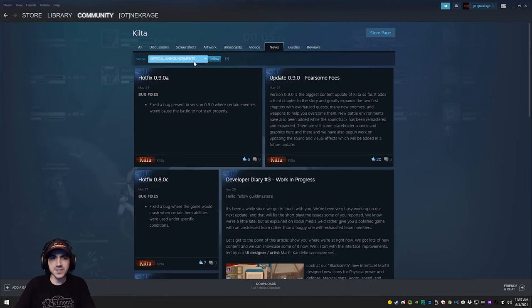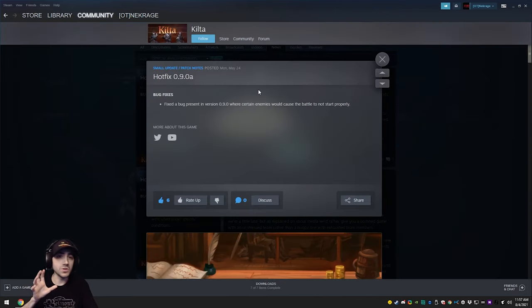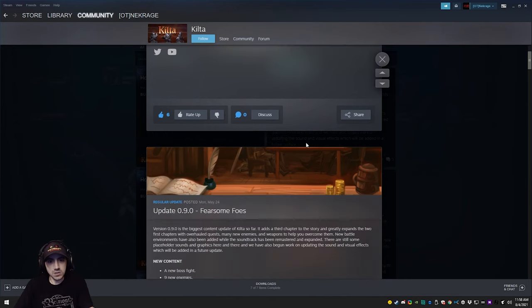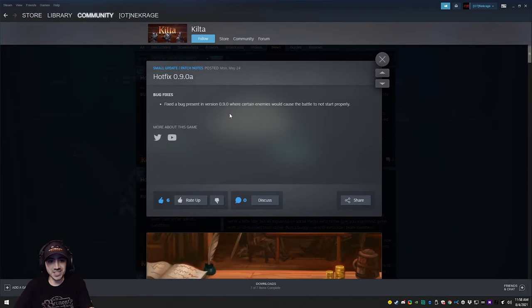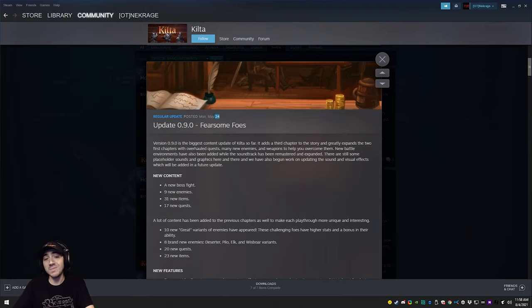Here we are at the Kylta official announcements page on Steam, which I highly recommend looking at when you're interested in buying a game — especially an early access game — because you can see when the last update was and whether the dev is responding to concerns. Our last update was May 24th, and it is now August 4th — so that's about two months and a week and a half. The dev definitely didn't ghost anyone. They're still actively supporting and updating the game. They did a major update on May 24th and then a minor hotfix fixing a bug where certain enemies would cause the battle to not start properly — and they fixed it the same day.